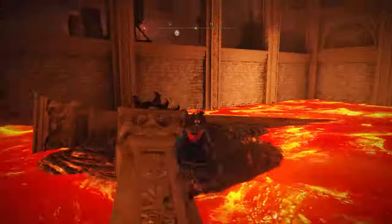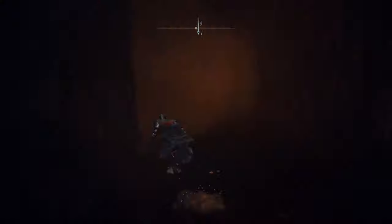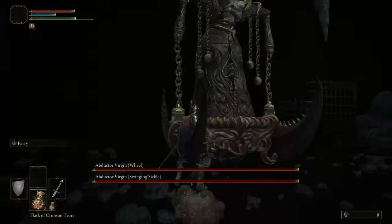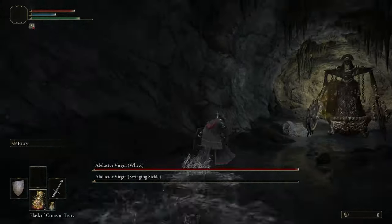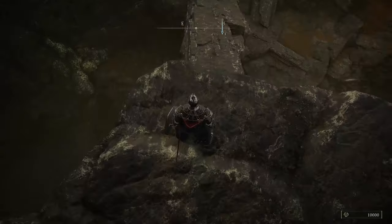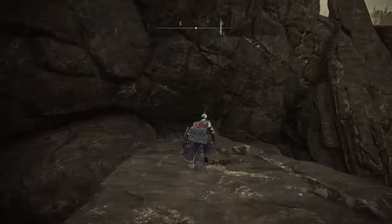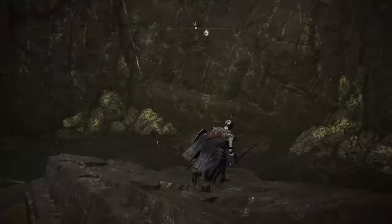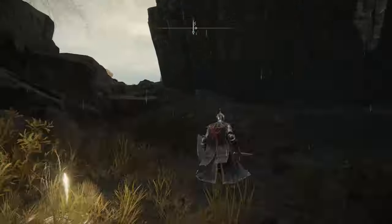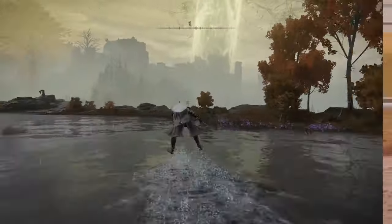Instead of getting to Volcano Manor, we're just going to make our way down all the way to the boss here. Once you make your way in, you're going to defeat these enemies — just kill these two bosses. Now you're going to pop out here. There is a longer way to actually get to this area, but this is a massive shortcut. If you do this, you should be able to skip a lot of the content in order to get to the Raging Wolf armor set faster. But you can still take the long way around — it'll just obviously take you a little bit longer.